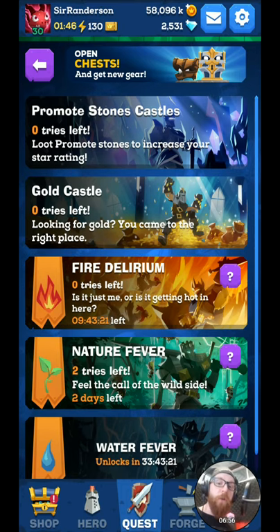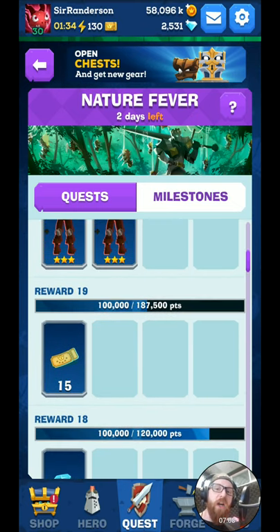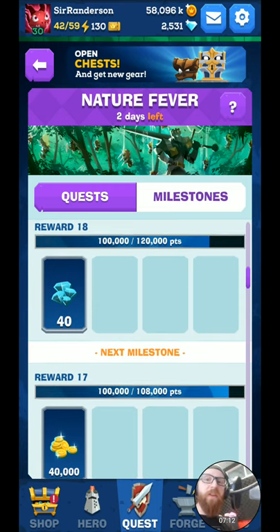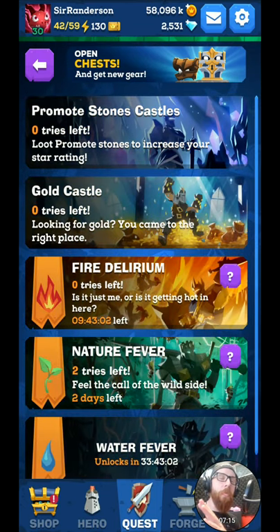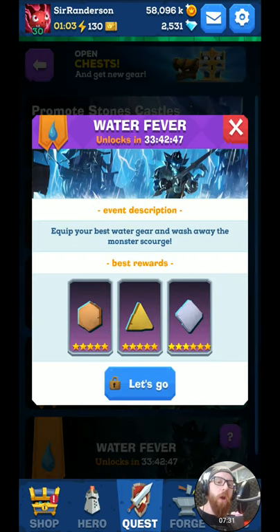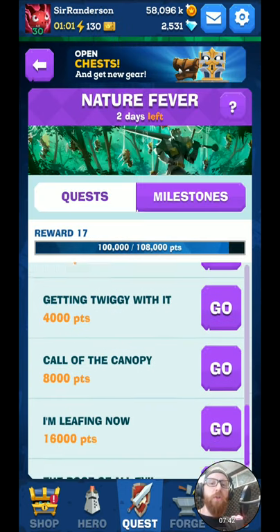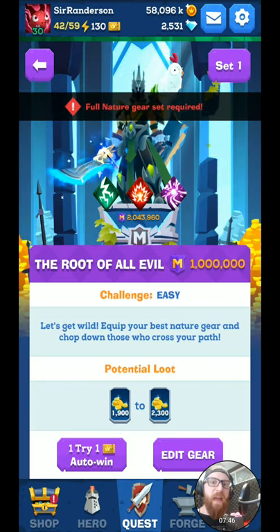Let's take a look at Nature Fever — I still have some trials left in this, so this will give you an idea of what these kind of trials look like. Nature Fever has some more rewards: epic keys which help you open the biggest and best chests, gold rewards, and you can get some gear as well as diamonds from these trials. Diamonds are the actual in-game currency you can purchase with real money. And Water Fever is arguably one of the most important trials because it gives you ruins. These will take you from a mighty looter to the mightiest looter. Now let's take a quick look at Nature Fever — I'm going to click the Set button to switch to my full Nature Set and jump in.